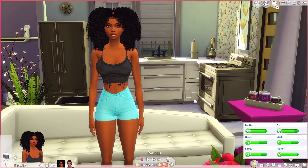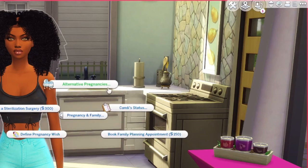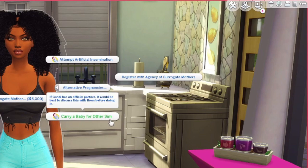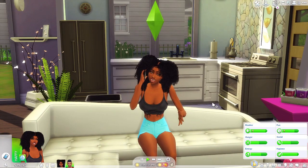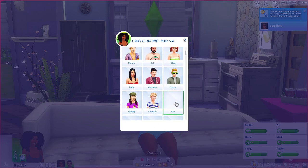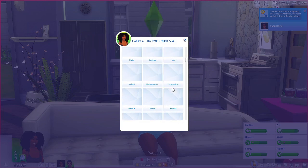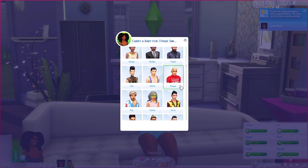Now I want to demonstrate it as if you are the surrogate. We're here with my other sim Candy. We'll go back to Pregnancy and Family pie menu, then Alternative Pregnancies, and this time we'll click Carry a Baby for Other Sim. It says if Candy has an official partner it would be best to discuss this with them before doing it - and she does not. Now she is calling the agency of surrogate mothers to let them know she's willing to carry a baby for someone.